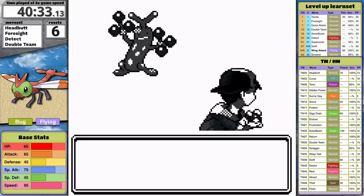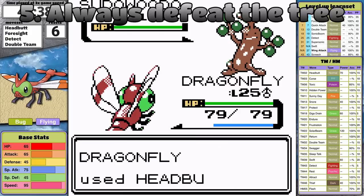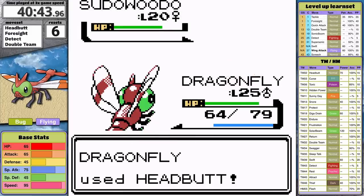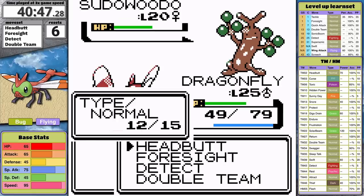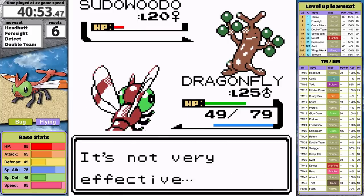Between Goldenrod and Ecruteak City is the pseudo tree. An unspoken rule of these challenges has always been to fight and defeat it rather than just run away. Today the rock disguised as a tree is a mini boss. I use Headbutt and it deals hardly any damage because it's a Normal move. Luckily the rock tree isn't very smart and just keeps using Headbutt — and then I get it to flinch twice in a row. I've had really good luck with this move lately.